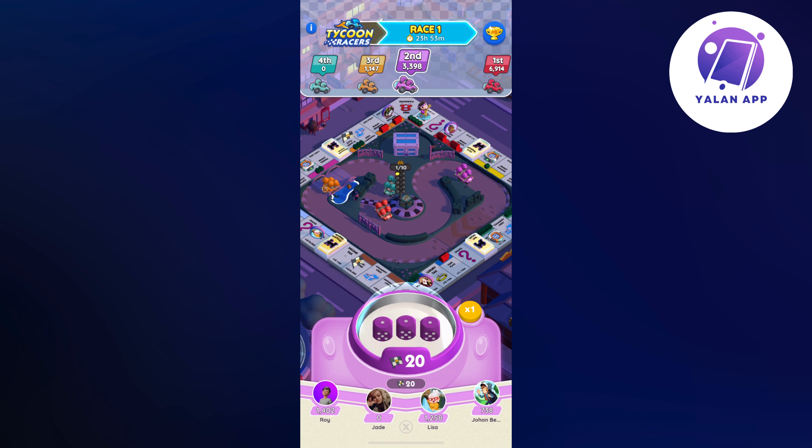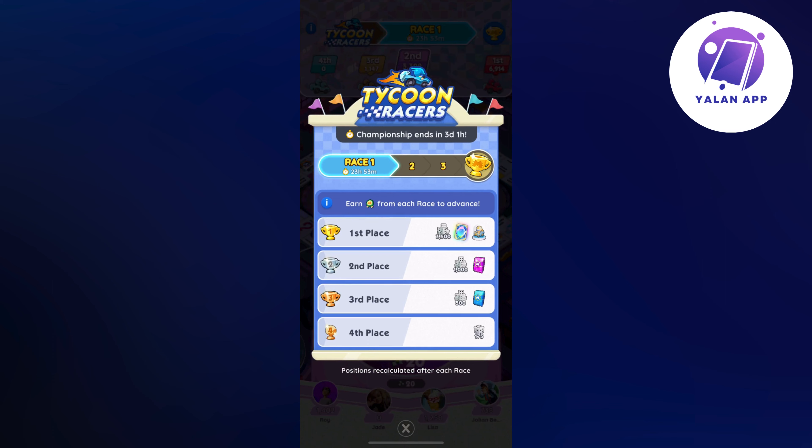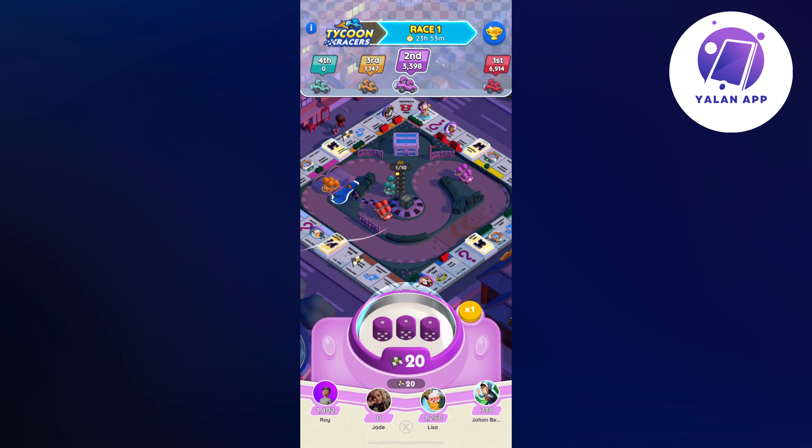The entire point of this event is for you to race against three others as you can see. And if you win the grand prize it's going to be 3500 rolls and a bunch of presents as well. To play it you're just going to tap on the dice — the three dice right here in the bottom middle.